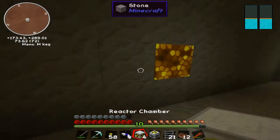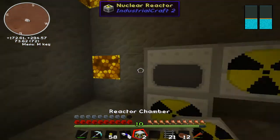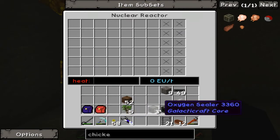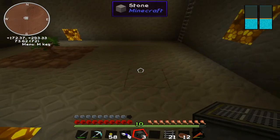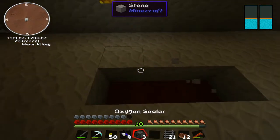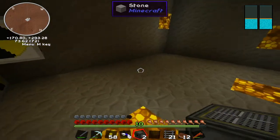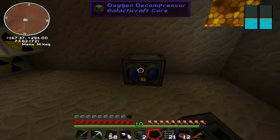I'm just gonna put this in this corner for now. I can't put the oxygen collector just yet, but I can put a sealer around — down here would probably be good enough. I can't remember which one is supposed to give energy and which one is supposed to have the oxygen pipe, but I'll figure that out as I go.